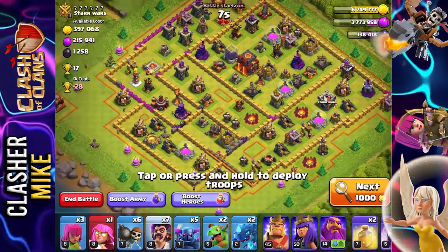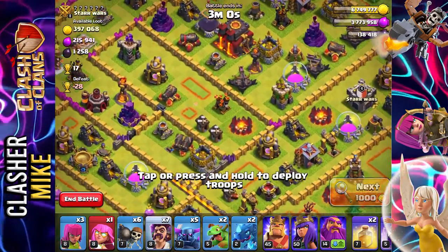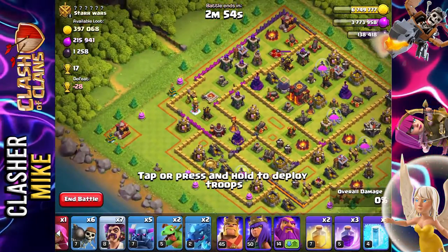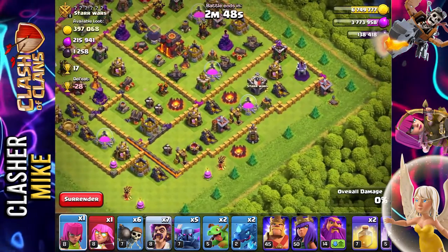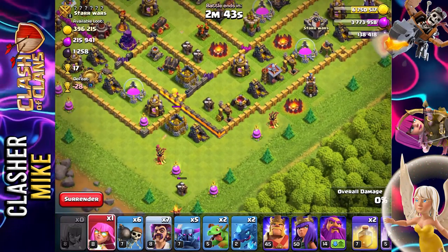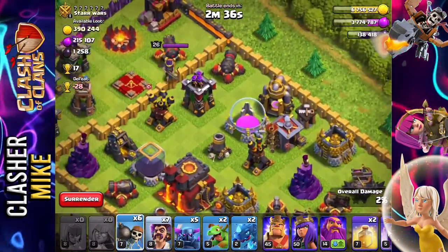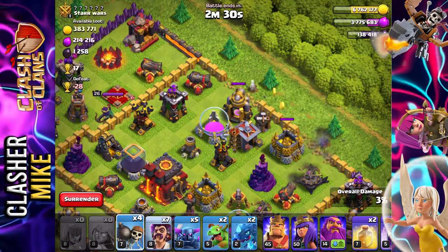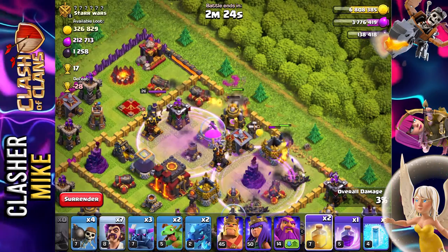We found a pretty amazing base — this should be a pretty easy 3-star. The only thing I'm really worried about is the single-target inferno towers. Luckily we do have a free spell and I have a method for taking them out. First I want to get rid of these outer buildings to save time later. We're going to put our last archer and our super archer over there. Because we have 2 firework stashes in here, we're just going to send in wall breakers to take them out, put 2 PEKKAs in, and we're going to raid both areas with heal spells.